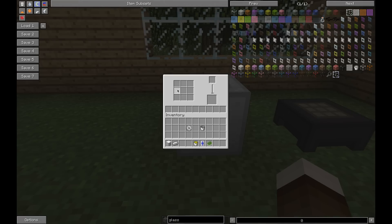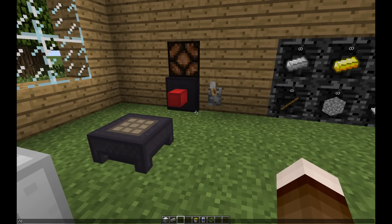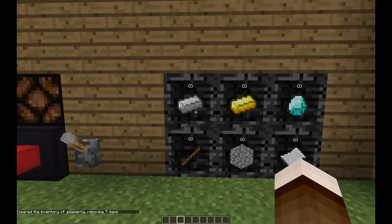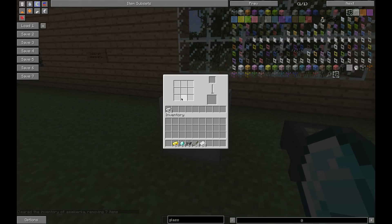So first off, the recipe packager. The system is inspired by Factorization — what you can do is highlight slots, which are called unfiltered slots. If we put something in, the unfiltered slots will use the first item they find. So we can make an iron block out of this. Of course if we have multiple items it will always pick the first item it finds — it won't mix them. An unfiltered set of slots will only take in one item.